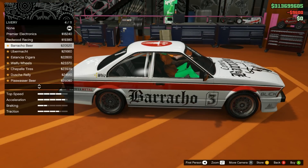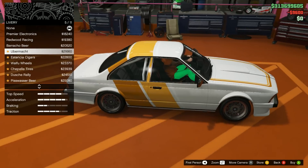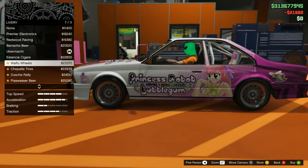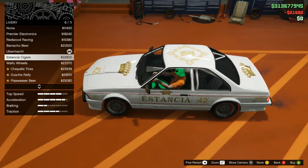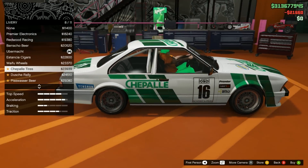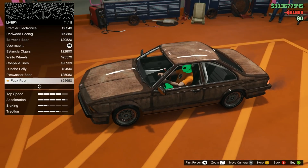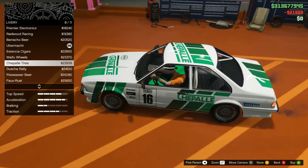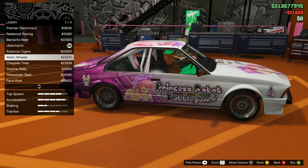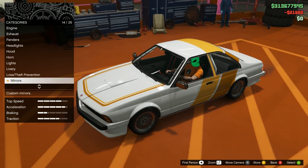The liveries on this car are also really cool. Some of the beginning liveries are really nice-looking, very simple, but they look unique. Then you have some more of the racing liveries, and then you have the memiest livery of all — the new anime livery. The waifu wheels, I think that's what it's called. And there's a freaking anime girl pillow in the back seat. That's what Rockstar decided to do with this vehicle.